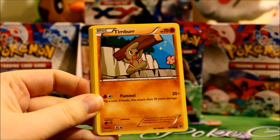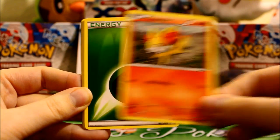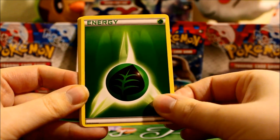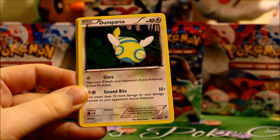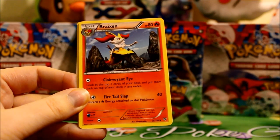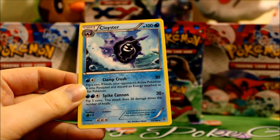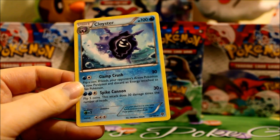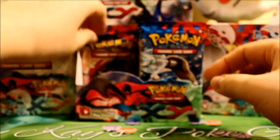And here we have Poniard. Timber. Fennekin. Grass Energy — I haven't gotten energy for a while. Pikachu. Dunsparce. Evo Soda. Breaksin. A Reverse Spoink. And a Rare Cloyster. I thought I'd already gotten that one, but that was Starmie.